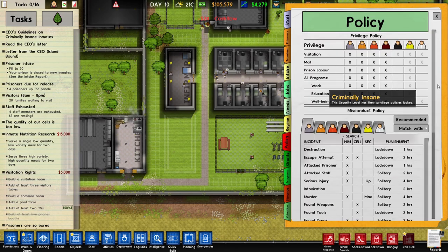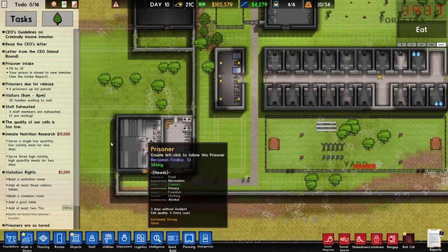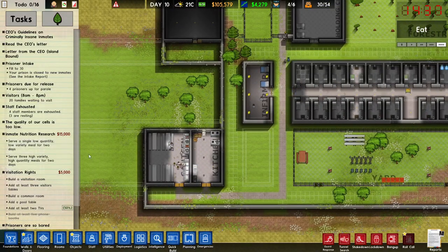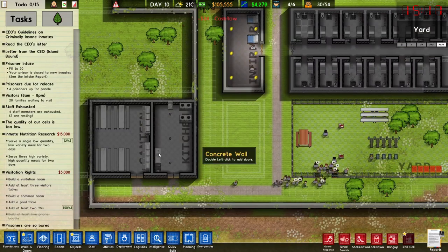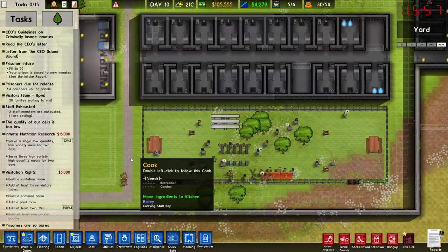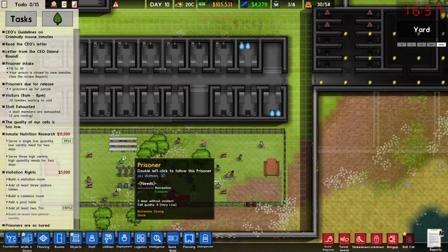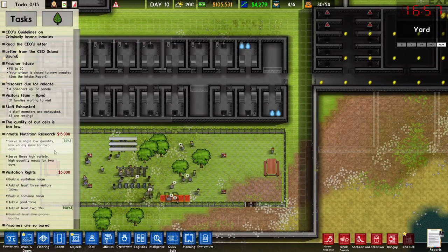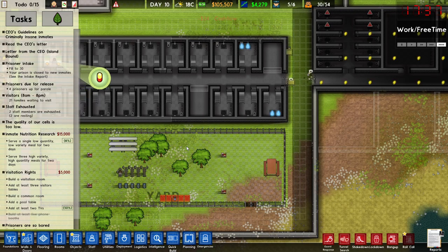Wait, policy — let's put everyone on low quantity and low quality. Now it should start ticking up. Single low — yeah, two percent, so that's for two days. In two days at around three o'clock we should have half the research done, then we'll give them much better food. I kind of like to start with low quantity first so they go from bad stuff to a good schedule — hopefully that makes sense.